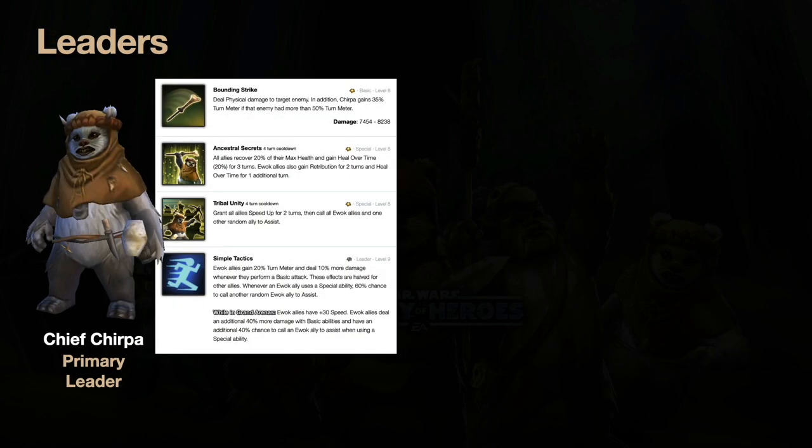Chief Chirpa is your primary leader — Teebo is highly ineffective as a leader except for some niche circumstances. Chirpa is a slower character, but his basic is impressive: if you target an enemy with 50% or more turn meter, he gives himself 35 turn meter. That compounds with his leadership: Ewok allies gain 20 turn meter and bonus damage whenever they perform a basic. So when he hits someone with 50%+ turn meter, he gains 55 total — already halfway to his next turn.